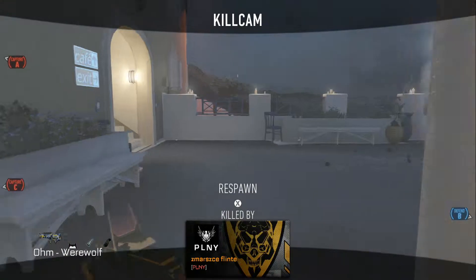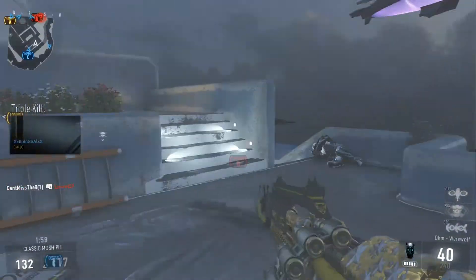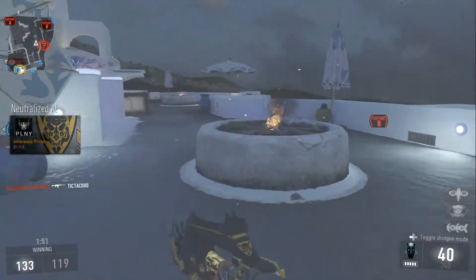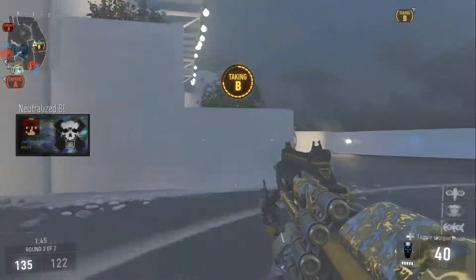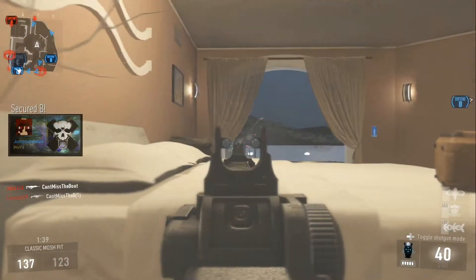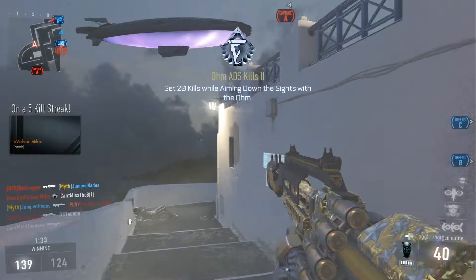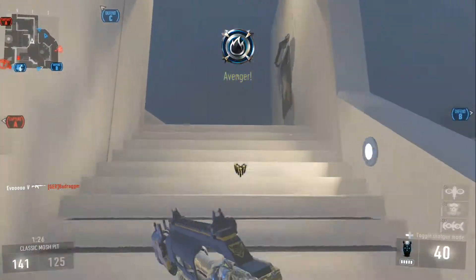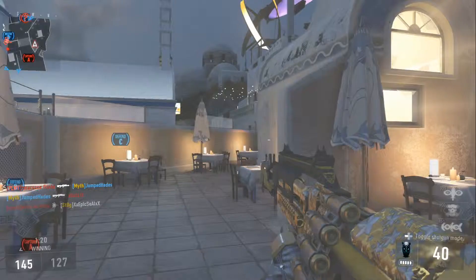If you haven't already updated Advanced Warfare on Xbox One, be sure to go do it right now so you can claim this gun and its upgraded version. This gun is excellent — it's so much fun to use, easy to get kills, quick, and it's got good accuracy considering there is no foregrip available as an attachment. This gun would be unbeatable if a foregrip was available, so that's probably why you aren't allowed one. But you can get rapid fire, extended mag, and most attachments other than foregrip.